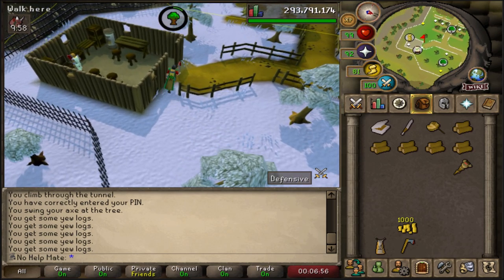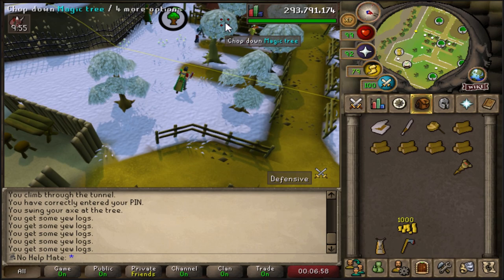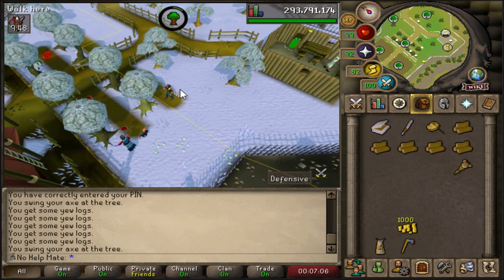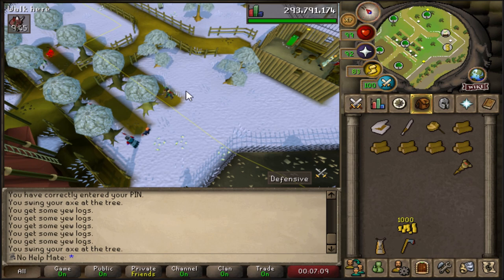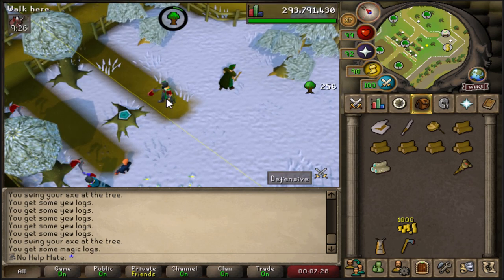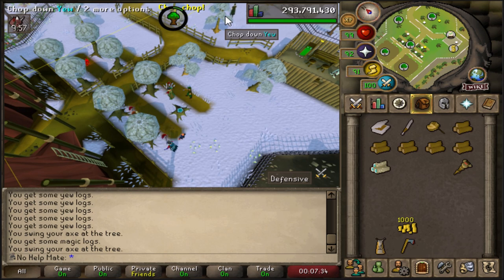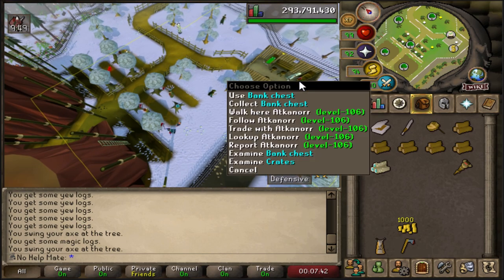This isn't the fastest XP in the world, but you'll make a decent amount of money doing yew trees and it's very AFK — great if you have another account or want to watch something. If you want fastest XP, stay at teaks or bank teaks for construction. You can do yews all the way up to level 90 woodcutting. You could move to magic trees at level 75, but they will be significantly slower than yews for XP per hour. I'd recommend just staying at yews all the way until level 90.